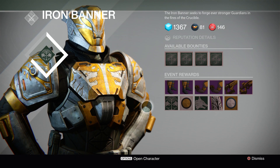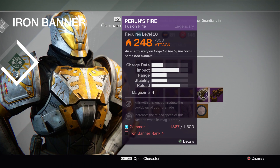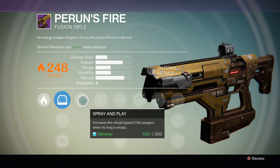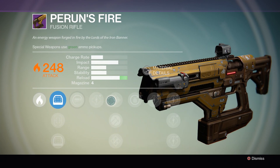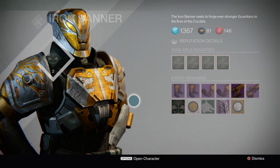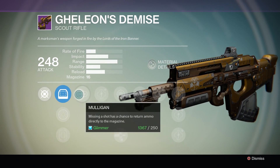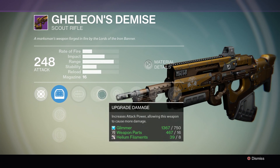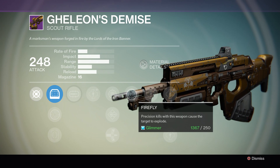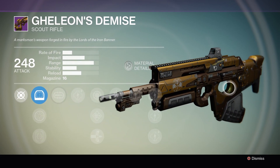As well as all that armor, there are also a couple of new weapons that can be earned through the Iron Banner. One being Perun's Fire — it's a pretty nice fusion rifle. It does Spray and Play, which increases the reload speed when its mag is empty, and it's also got Grenadier, so kills with this weapon reduce the cooldown of your grenade. We also have a scout rifle called Gellion's Demise. It's got Mulligan — missing a shot has a chance to return ammo directly to the magazine — and Firefly, where precision kills cause the target to explode. I really like how the scout rifle and fusion rifle have this Iron Banner theme to them.